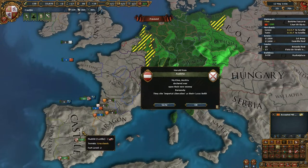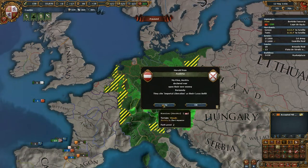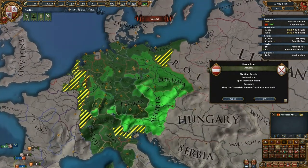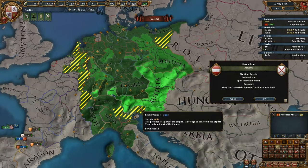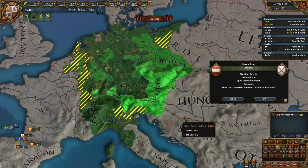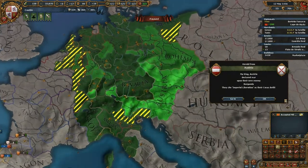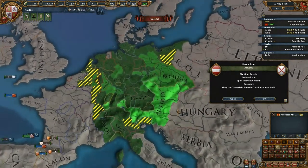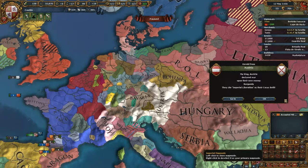They don't concern us because we are Castile, but for many nations they are important. A member state is when the capital of a nation is located within the borders of the Holy Roman Empire. Then you are a member. You get bonuses — building cost, tech cost, and stability increase are cheaper. They have penalties too, because expanding within the Empire is a little bit more difficult.